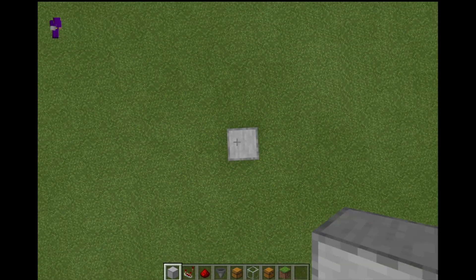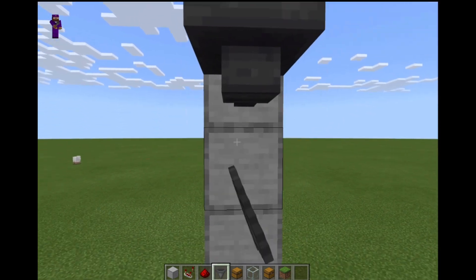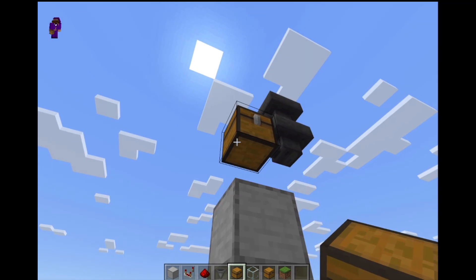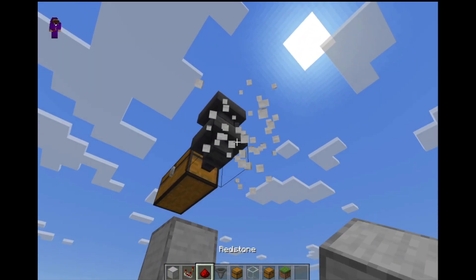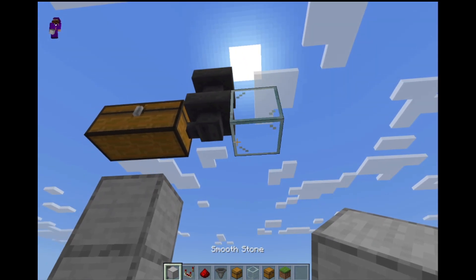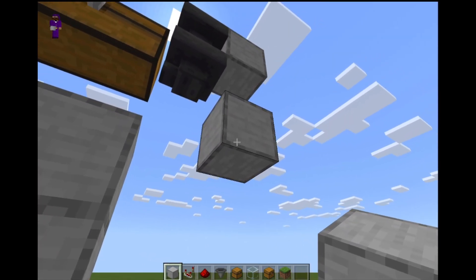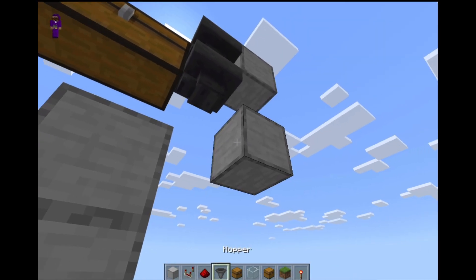First thing we're going to do is go up five or six blocks. We're going to place two hoppers facing into these top blocks. On this second to the top one, we're going to place a double chest. And then behind that, we're going to place a transparent block. Then we're going to place a solid block up here, and then a solid block down here, and break out those two temporary blocks. Underneath here, we're going to place a redstone torch to lock up this hopper.